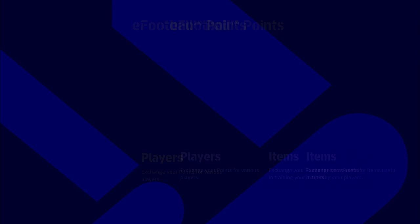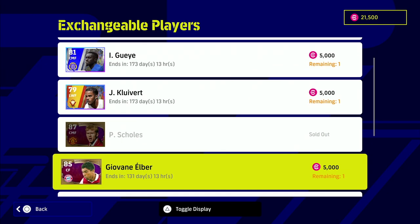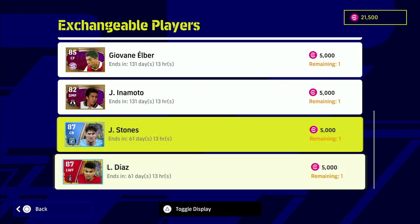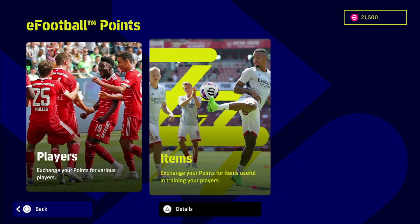This might make the difference between being able to get somebody from the shop. You can see there are players — Scolzi is 5000 points so you'll be halfway there. You can also get these two legends, as well as Diaz and Stones who look really good. You can also get some items in the shop including contract renewals and training programs. Just a handy quick one — click on the link in the YouTube description below, fill out the form, log in, and you're done.